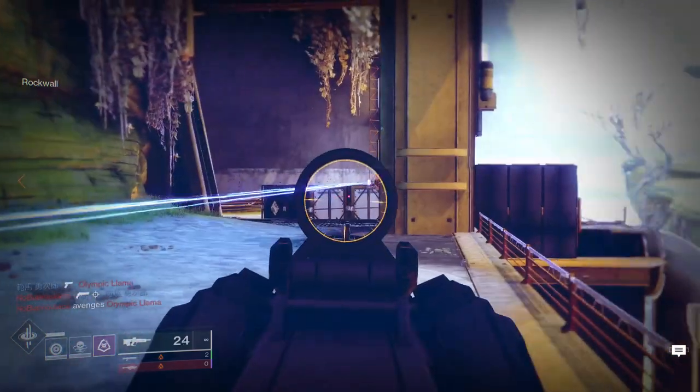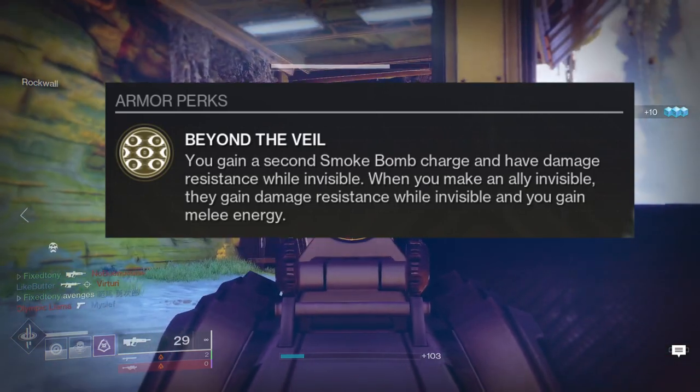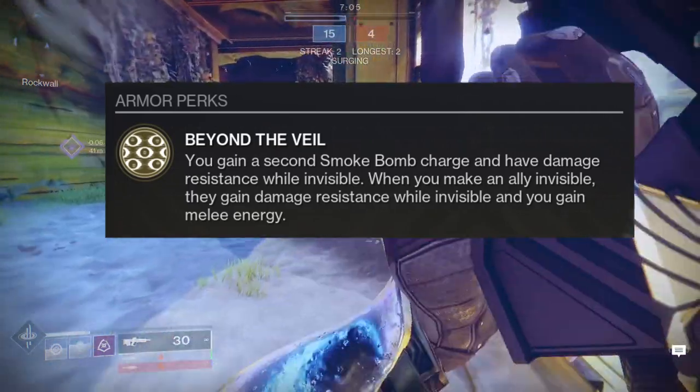Before we get started on the look of Omnioculus, let's see what it does. Beyond the Veil: you gain a second smoke bomb charge and have damage resistance while invisible. When you make an ally invisible, they gain damage resistance while invisible, and you gain melee energy.